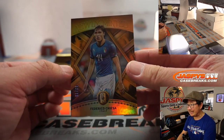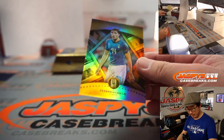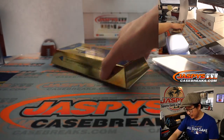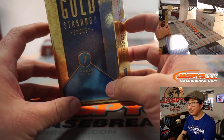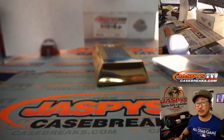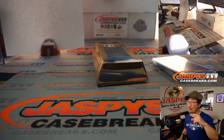There's Federico Kisa, 62 out of 99 — that goes to Demetrius in the number two. And there you have it, folks. Nice quick break of Gold Standard Soccer. We've got a couple more breaks of this in the store, and then that's it. I'm Joe for JazbeescaseBreaks.com. I'll see you next time for the next break. Bye-bye.